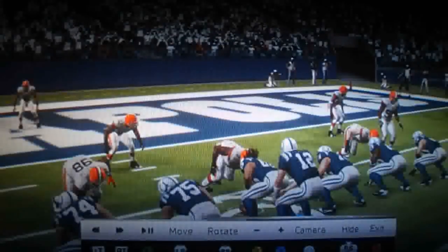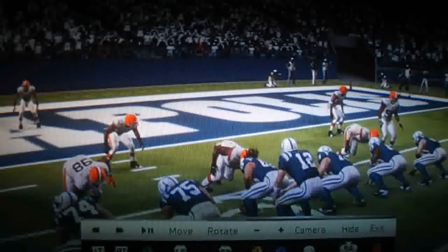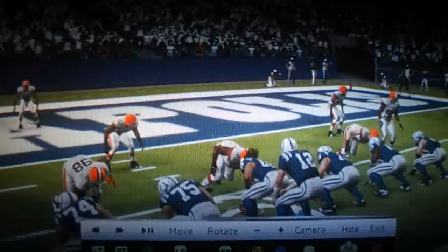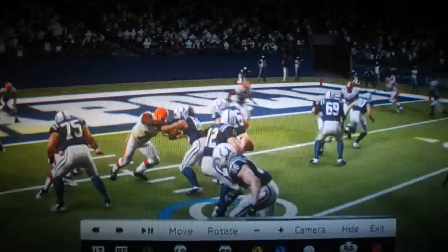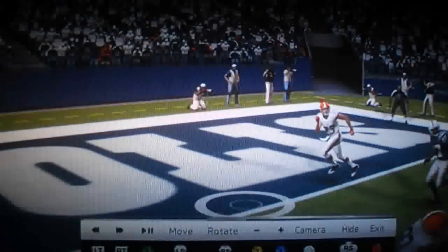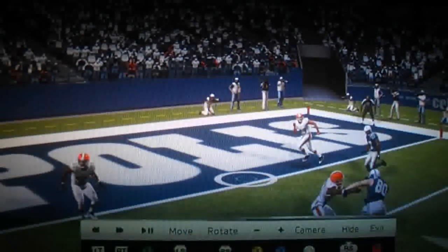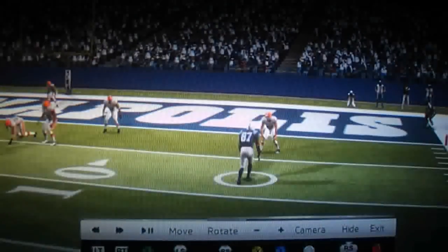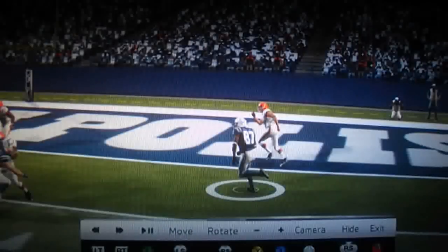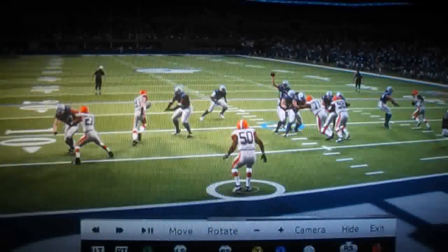I'm down here at the goal line, where it's very difficult to get a touchdown pass — lots of defenders in a tight, confined space leads to tip passes and interceptions. We're going to focus first on what Andrew Luck sees when he releases the ball. You can see I'm aiming for a big void as Reggie Wayne comes across on the route. Reggie goes against Joe Hayden — Hayden plays outside, Reggie maintains the inside — and because the linebacker hasn't come over yet, it leaves a very nice window to throw the pass through.